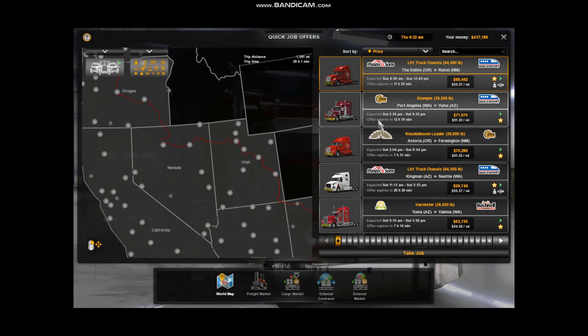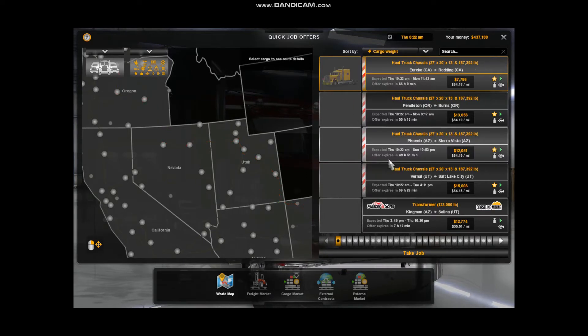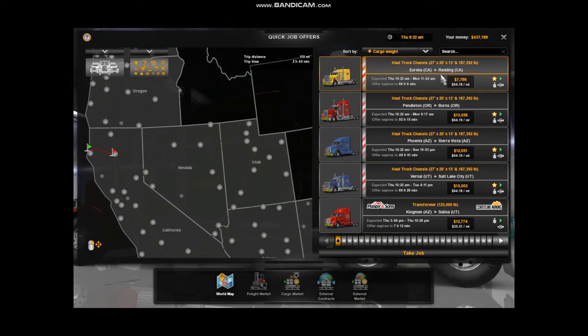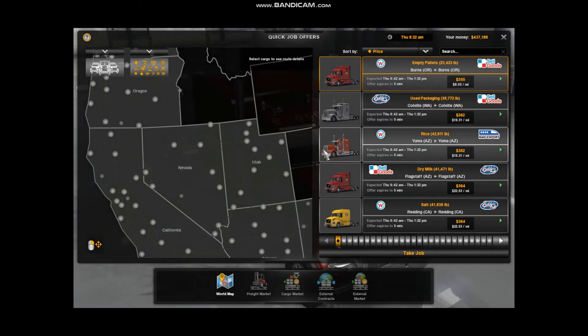Let's see what we have here — let's see what we can find on the cargo weights. The lightest load they've got is the heaviest at 187,000 pounds. I don't believe I'll be able to — and it only pays $7,800? That's not a whole lot for a load that heavy. That's a pretty good deal for them! But I can pick up the heavier loads now.